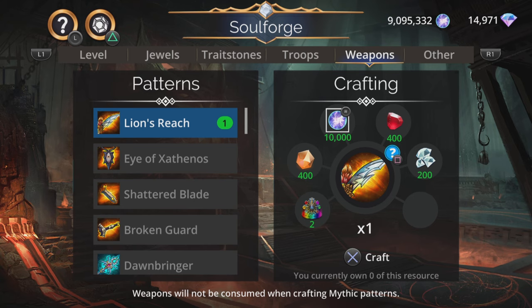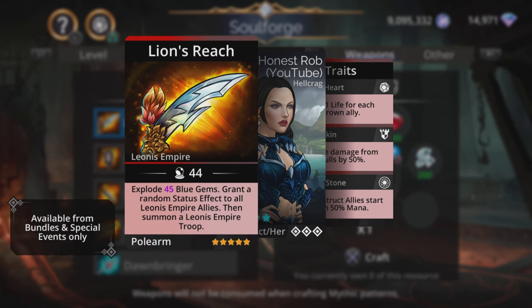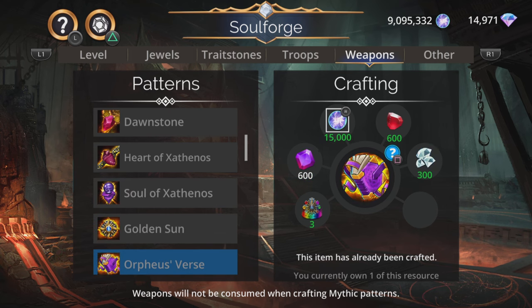First up is Lion's Reach — decent weapon but don't craft it from here. It's in the raid boss shop at the same time, so get it from there because you kind of get it for free since you're going to go to tier 3 anyway to help out your guild. No point spending the gems in the Soulforge. It explodes magic plus one blue gems, grants a random status effect to all Leonis Empire allies, then summons a Leonis Empire troop — a nice explodey summoning weapon. I'm not going to go over all the other troops that are here all the time — they are in my Soulforge extra video, and I'll put a link to that in the description below.